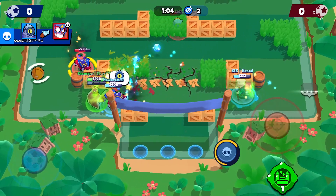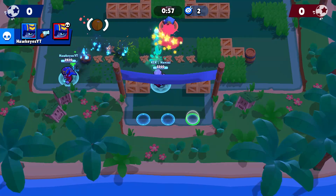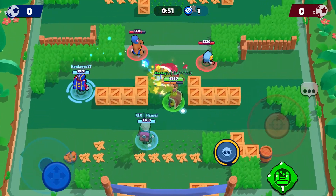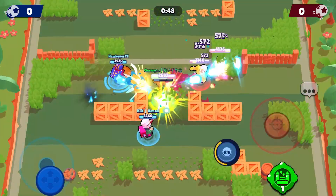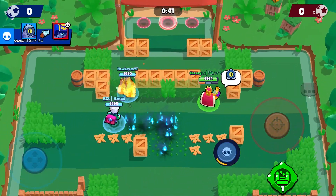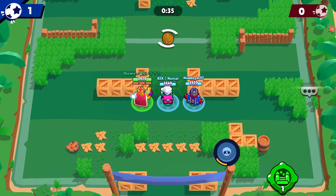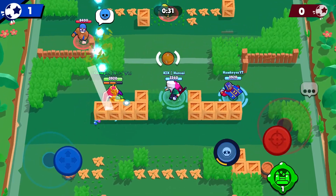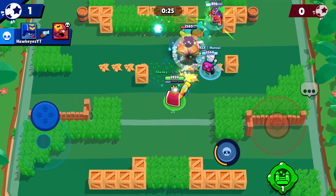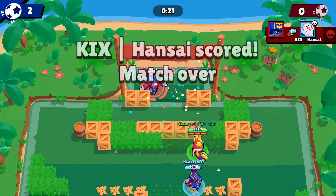The Primo jumps in and the Stu rushes me — the Stu is so strong. Right now we're just trying to not get pushed back too badly. I respawn and push up, get some good shots on the Primo and Sandy, use my super, take down the Sandy, and finish off these two — easy first goal. I go to the side, bounce a shot off the wall, and try to hit the Primo. My teammates are pushing up very aggressively, and we score. GG's.